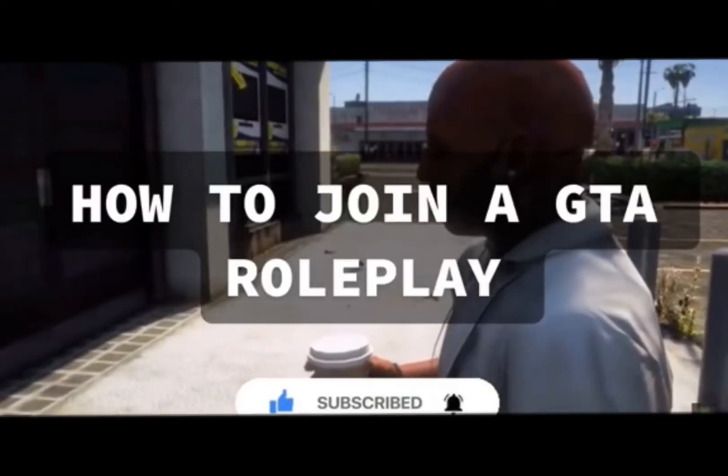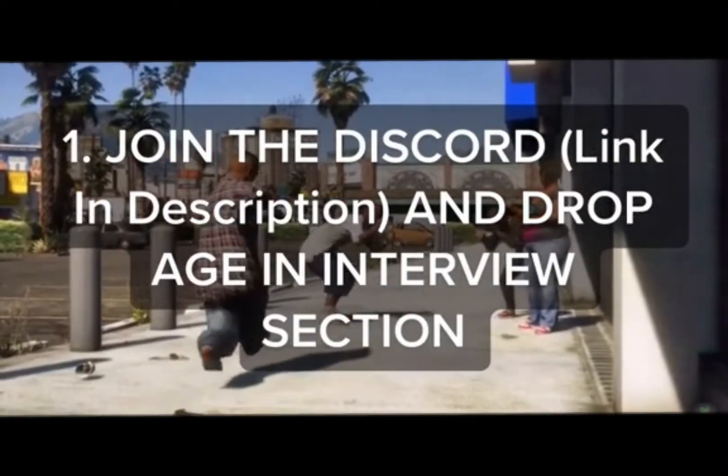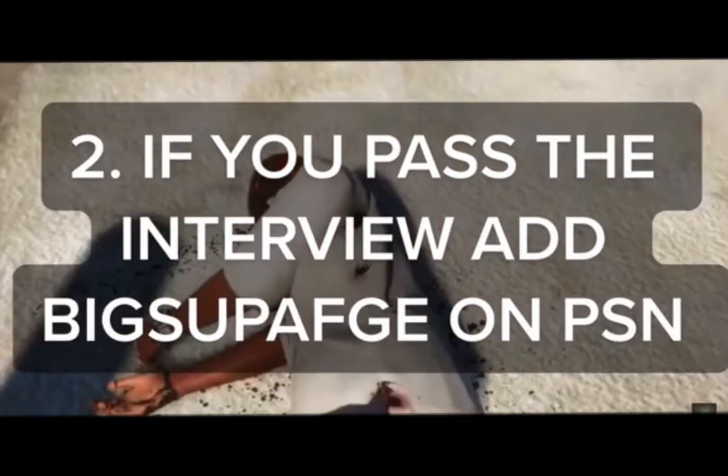How to join a GTA roleplay. Step 1: Join the Discord link in the description and drop the page in the Interview section. Step 2: If you pass the interview, add BigZapath on PSN.